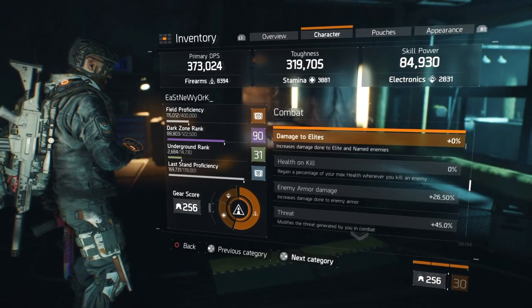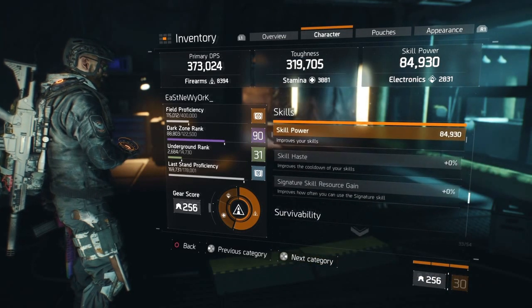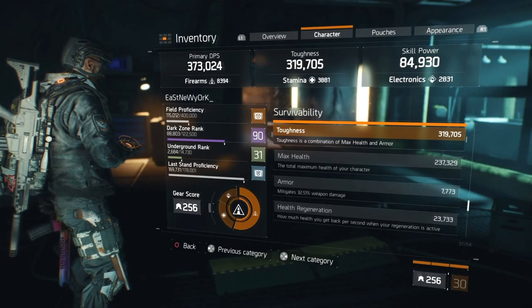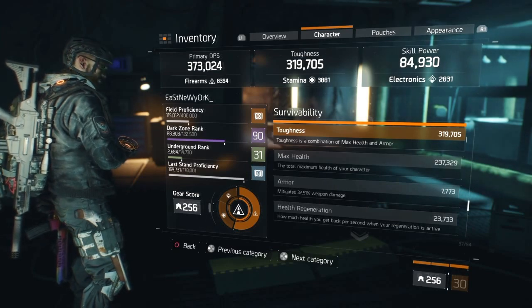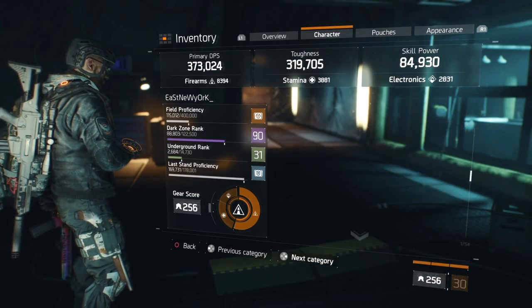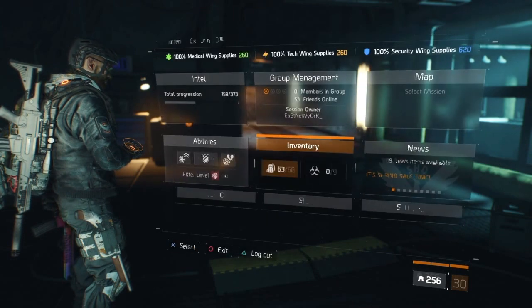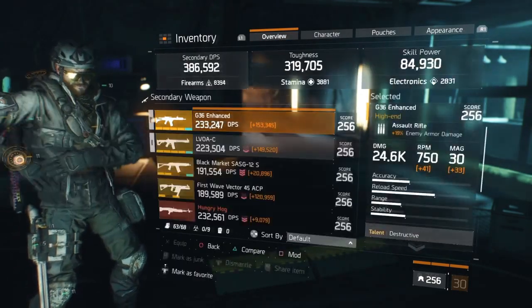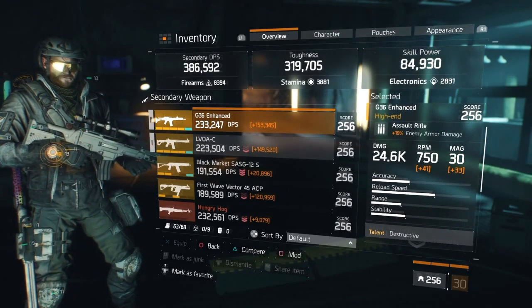As you can see: weapon damage 25k, critical hit chance 18 base, critical hit damage 101 base, and headshot damage 86% base. Everything else is pretty standard — 319 toughness, 32.5 armor, and nothing too crazy as far as skill power, but this is a DPS build so it's all about hitting the hardest.